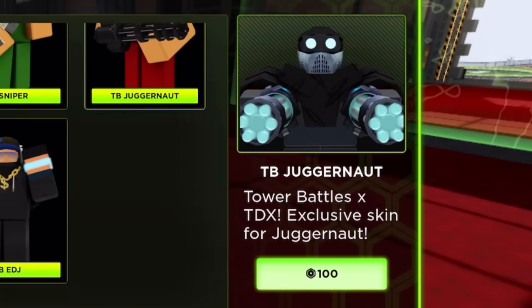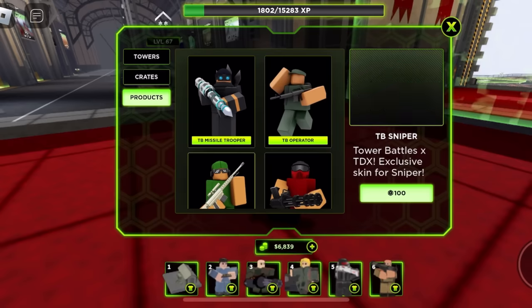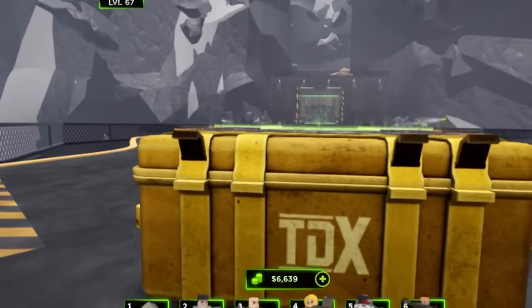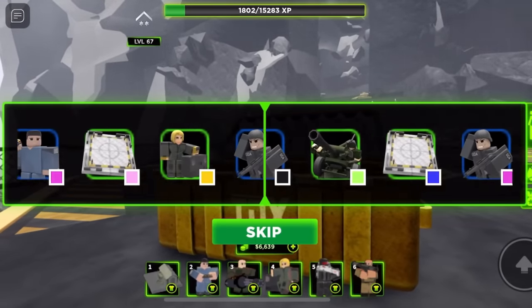They cost Robux. You know what, I can definitely respect that. John is just John. Yeah, these skins are just so cool man. Let's see some of the crates in here. This works like Criminality.